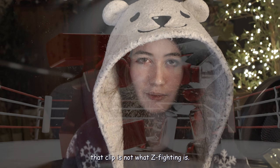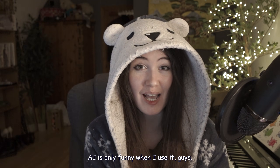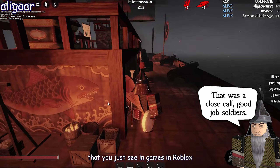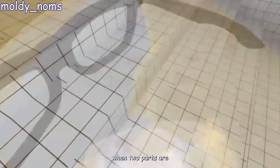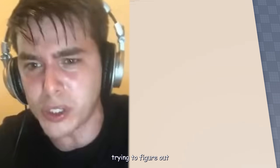Just to clarify, that clip is not exactly what z-fighting is — well, kind of, technically. Anyway, what is z-fighting? Z-fighting is that ugly jittering thing that you see in games, in Roblox all the time. It's that horrible flashing that happens when two parts are close together or overlapping.